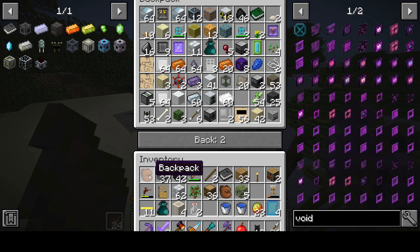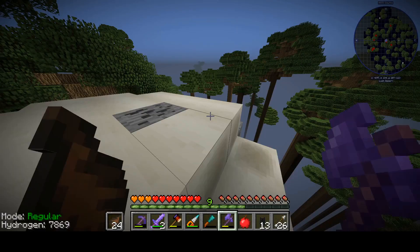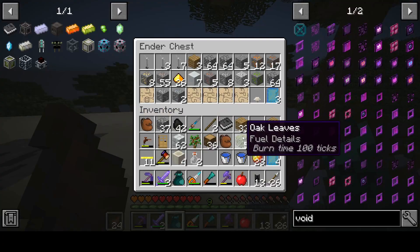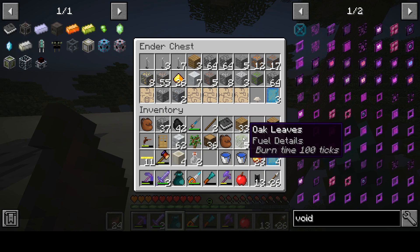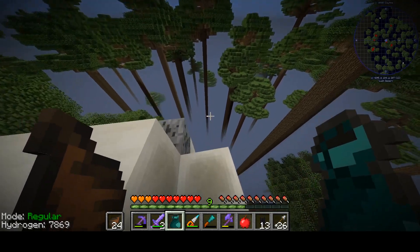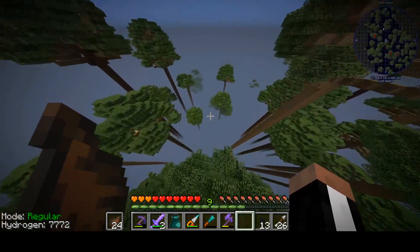Oh my gosh. The one time I don't have iron ingots. The one time. Unless... nope, not in there. What about in here? Is there iron ingots? There's iron ore. This could get us out of here. This is it. I think this is what we need. Alright, so I got iron ingots covered.